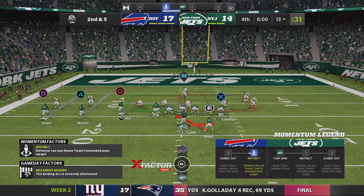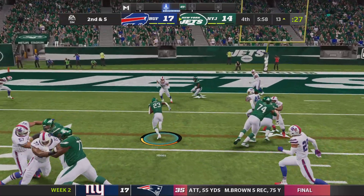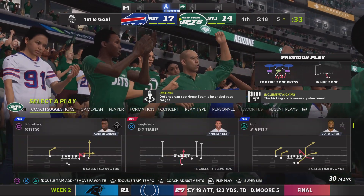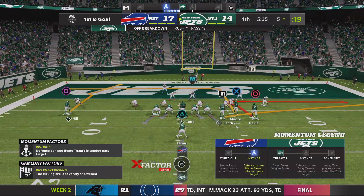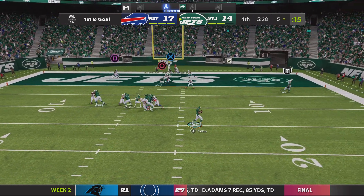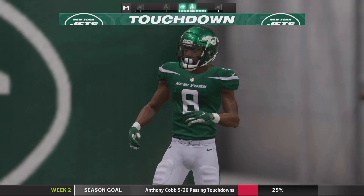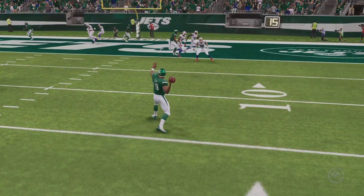On second down now, it's Hines, and he'll be brought down at the five-yard line. One of the downsides of blitzing during a run-down is that sometimes you get out of your gaps and don't fit the run quite as well. Only way to get the lead, of course, with a touchdown — and that's what they're going for on first and goal. And this will be caught in the end zone — touchdown, Jets! Elijah Moore, his second touchdown of the game, his third on the year, and the Jets have taken the lead.